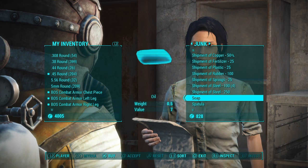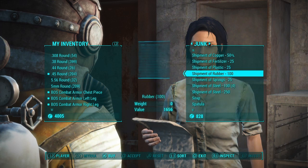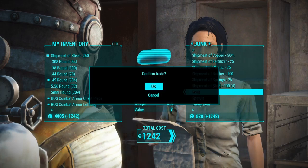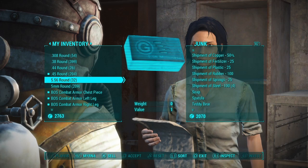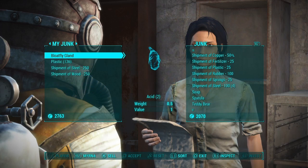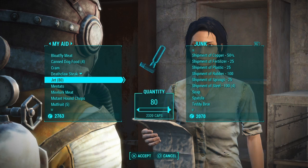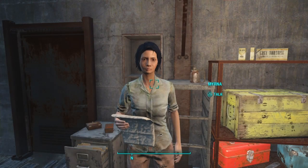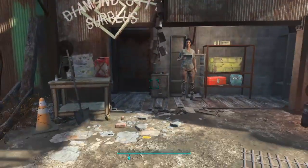If you want wood you can buy that shipment of wood — it was like 800-something caps. You can buy that, or if you want steel you can buy that too. I'm running a little low on caps because I never did sell that Jet, but let me show you how much you get from selling it. Look how much I would get if I sold it all — and now I'm back almost to where I started.